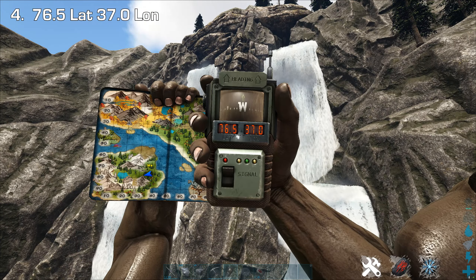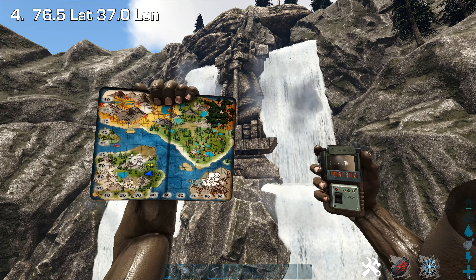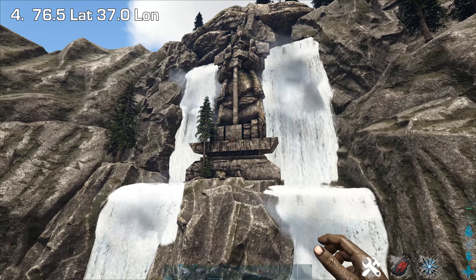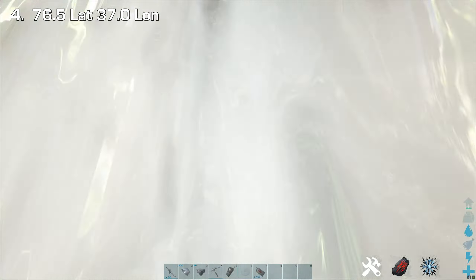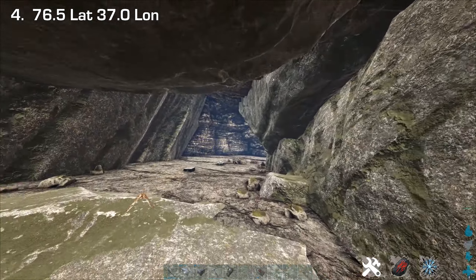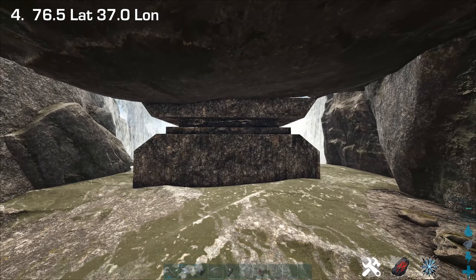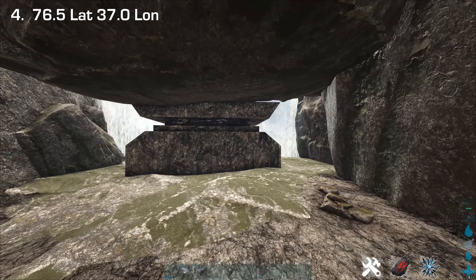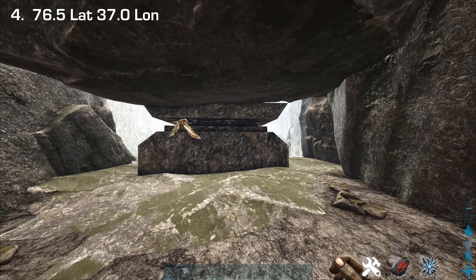This next location is on the southwest island at around 76.5 by 37.0. You're basically looking for two waterfalls with a big statue in the middle. On the second level, either side of the statue there's an entrance to a cave behind it. You've got quite a bit of room to build defenses to cover both entrances, though that statue in the middle does add some blind spot problems.